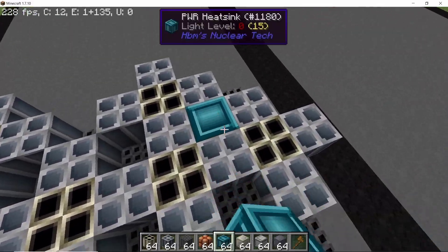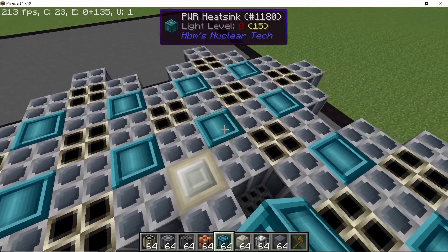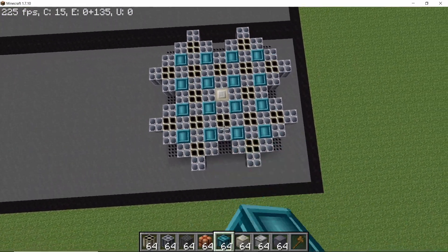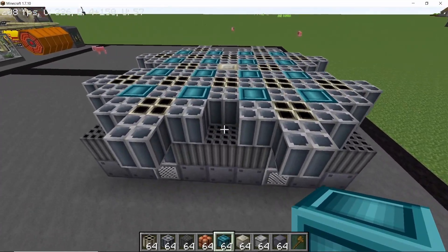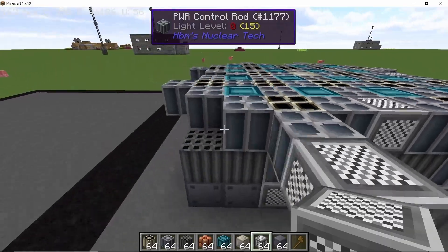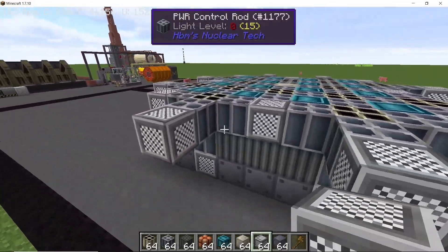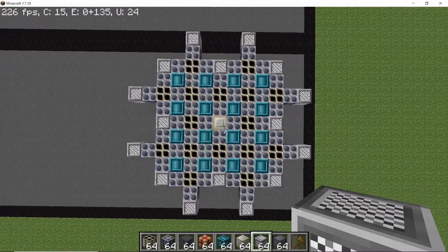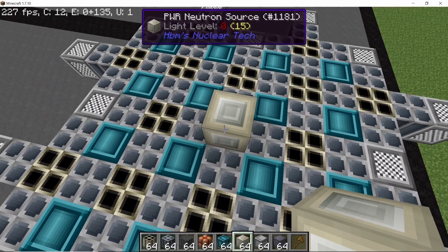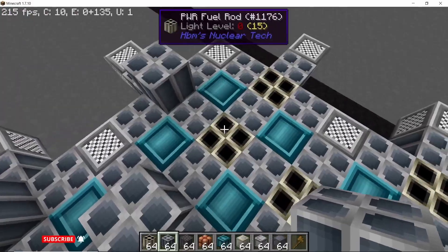Once all of the sides are done, your reactor should look something like this. In the 16 spaces in the middle, place down heat sinks in a 4x4 grid formation. Then to close off the outside, start placing down reflectors wherever there is a fuel rod — three or five on each side — to close off every open side. Then move the neutron source up by one and close off all of the fuel rods on top using control rods.